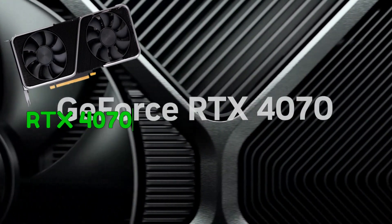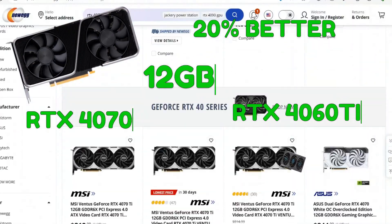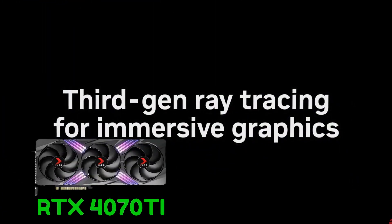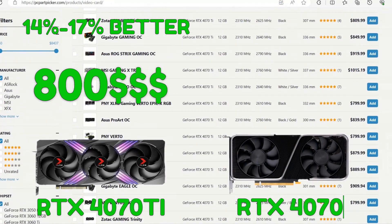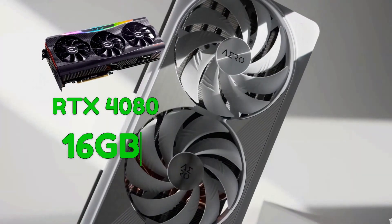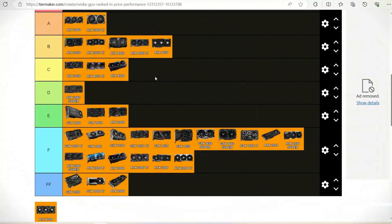The RTX 4070 is 20% faster than the 4060 Ti and it has 12GB of RAM, but when you look at the price tag of $600 — B tier. The RTX 4070 Ti has a similar story: 14 to 17% faster, but also $200 more expensive than the standard 4070, so for me C tier. Now the RTX 4080 comes with 16GB of RAM and is about 20% faster, but it's over $1,000, so I cannot justify the price — C rank for me.